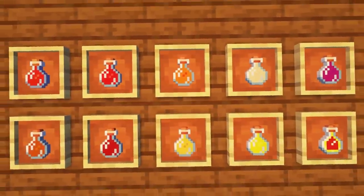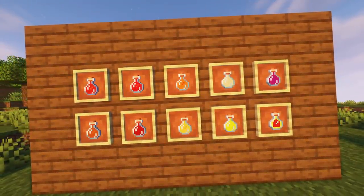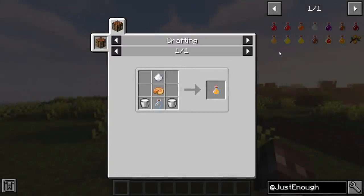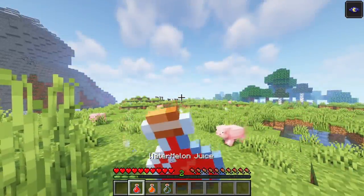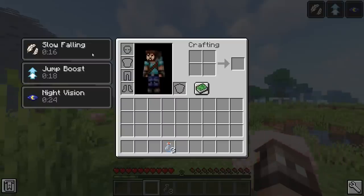Just Enough Juices adds some new drinkable items, which are quite similar to potions, except each of them have crafting recipes. Each one requires two buckets of milk, a glass bottle, sugar, and some sort of food item. When consumed, they'll each give different effects, such as regeneration, slow falling, night vision, and speed for a short amount of time.